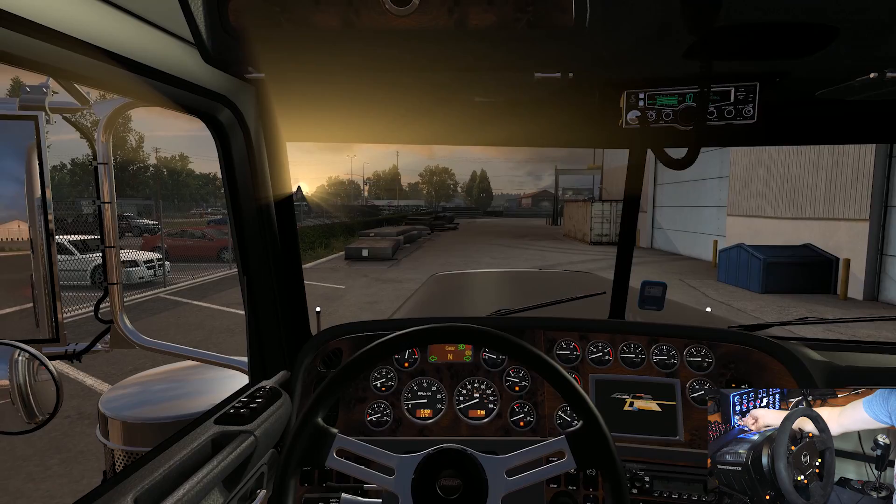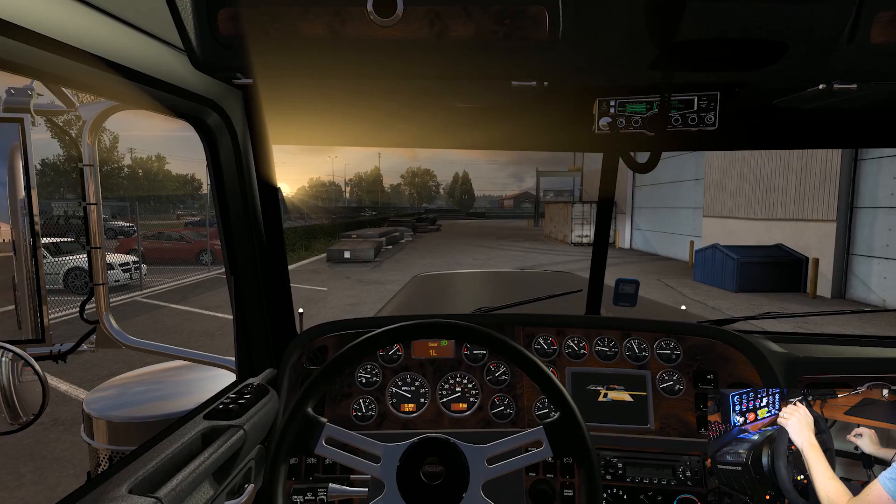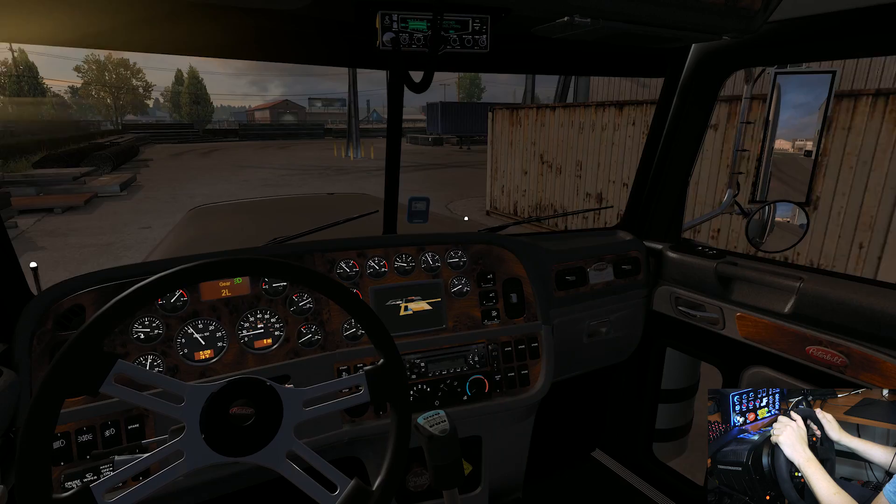Alright, let's go ahead and fire this baby up. Turn the ignition on. We're using that beautiful Cat C15 engine — it sounds so good, it really does. Big thanks to Thrustmaster for sponsoring the wheel cam. A link for everything I use will be in the description below. I don't make a dime off of that — that is just to help you guys.